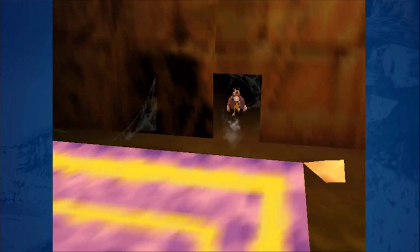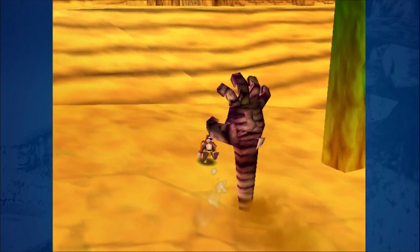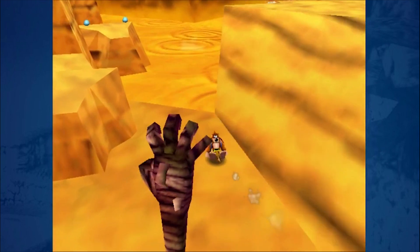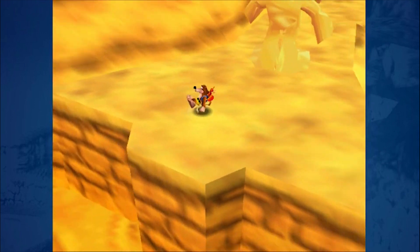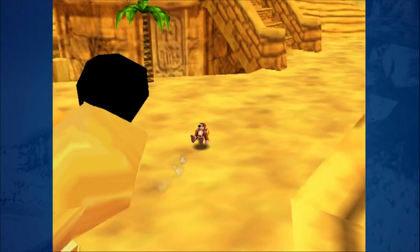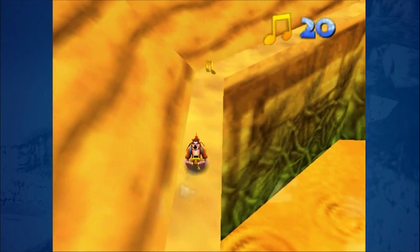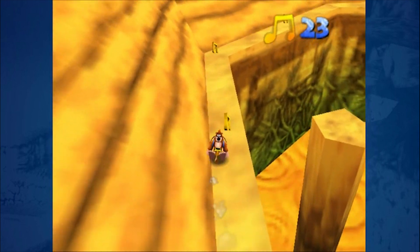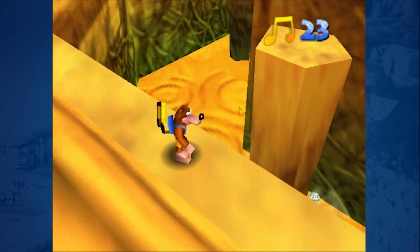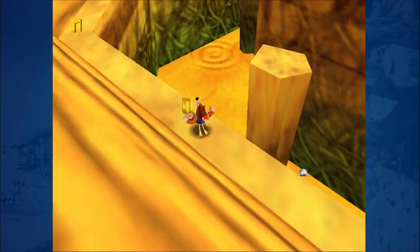That's what most of this level consists of — these specific pyramids you have to enter to do something. Hello, mummy. Is this quicksand? Not insta-sand — from now on I'm going to call it insta-sand. I love that. Do we have to shoot something from these pillars? I remember there being something like that, but it might have been the starting point. Let's look around a bit.